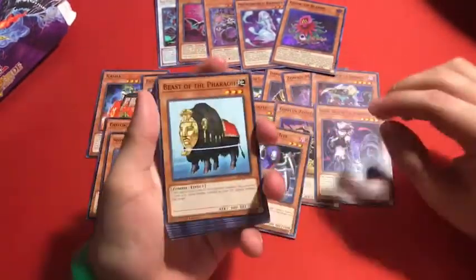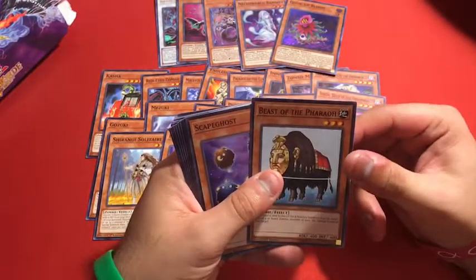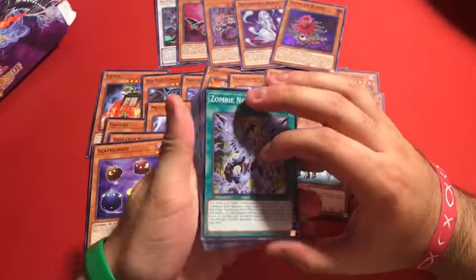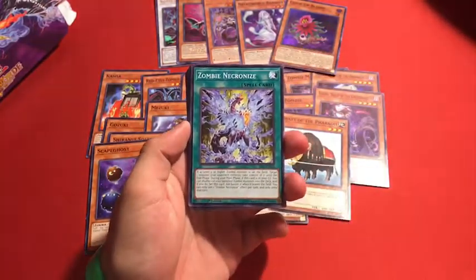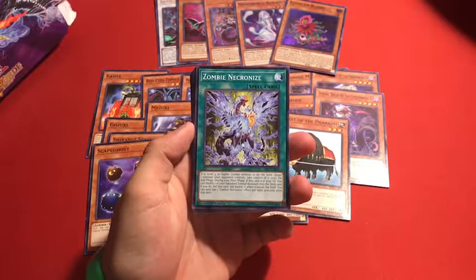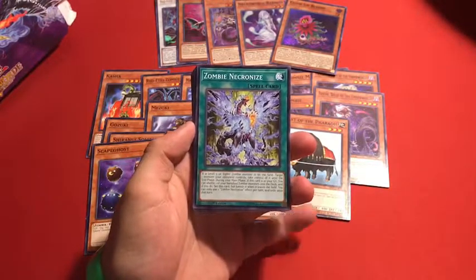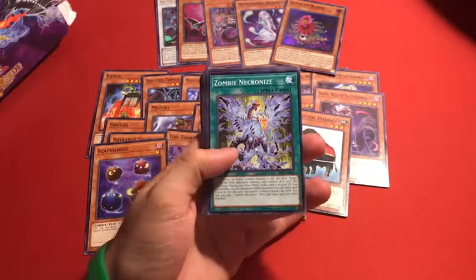Beast of the Pharaoh — I remember this card. It's weird that it's Earth when almost all of these are Fire or Dark. Scapegoat — a really funny card. Now going into the spells — we have Zombie Necronize. If a Level 5 or higher Zombie monster on the field is targeted, target one monster your opponent controls and take control of it until the End Phase. During your Main Phase, if this card is in your graveyard, you can shuffle one of your banished Zombies into your deck and if you do, set this card — but banish it instead when it leaves the field. You can only use this effect once per turn.